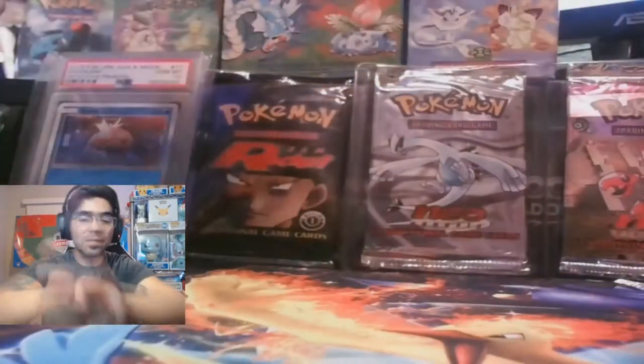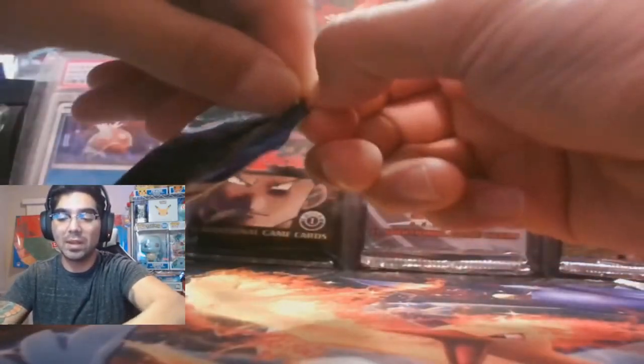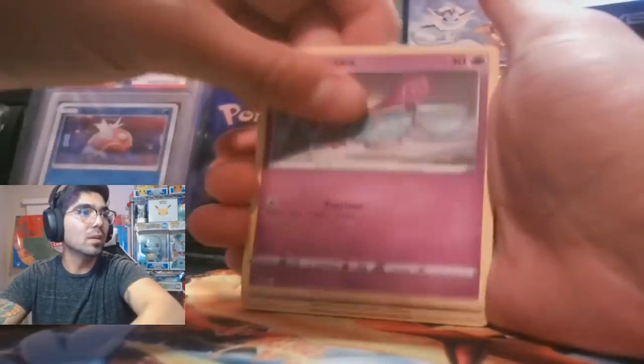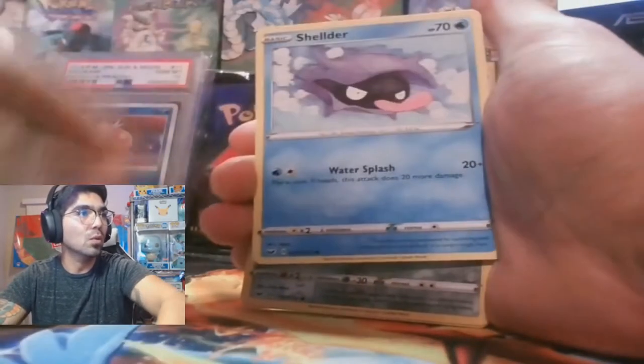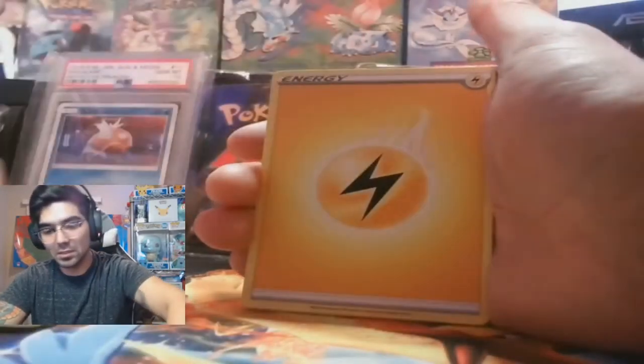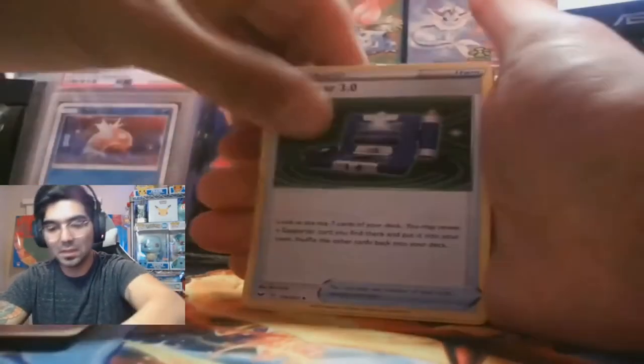Zacian — makes it sound fancy, I should be drinking wine while opening these packs. Scorbunny to start, Pikachu — very nice looking art. Wooloo, shelter. Furseal — and there we are, Cinderace! So now we know the name: Cinderace. Poké Gear 3.0, Sudowoodo, and your code card.